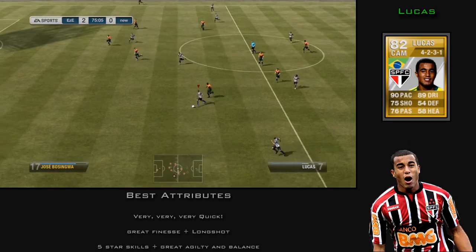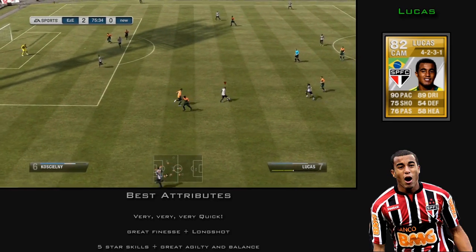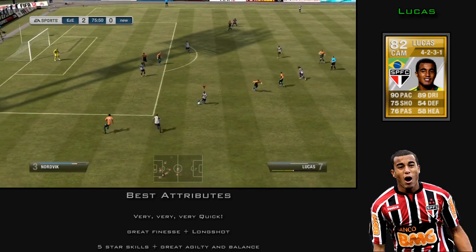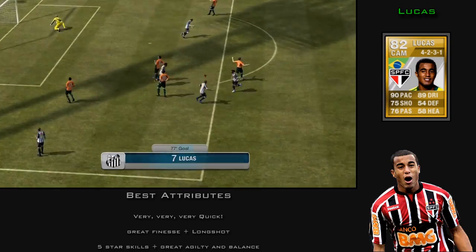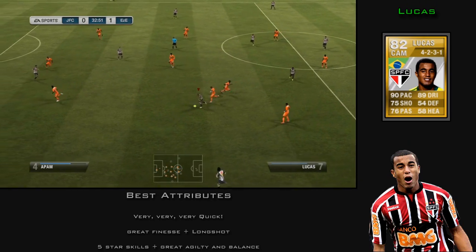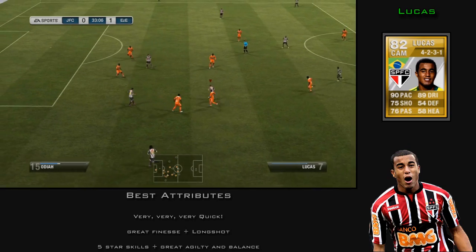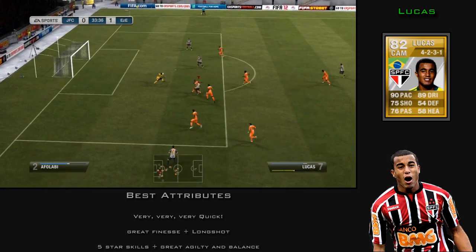Next up we have Lucas, our left CAM, and he has 5-star skills yet again. He's very small and very agile, and he's very quick too. He has a great finesse shot and a long shot, and as I said, great ability to change direction and just twist up the opponent's defence by using his pace and agility.